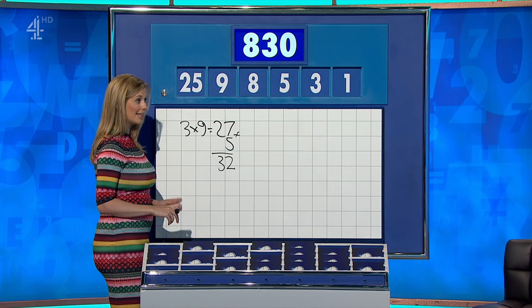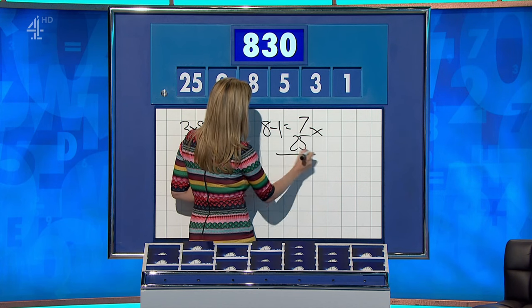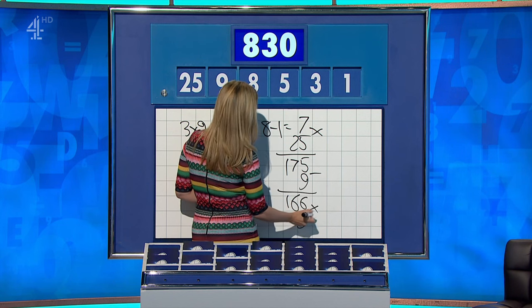Have you got 830? Yeah, a couple of ways. One of them: 8 minus 1 is 7, times that by 25 for 175, take away 9 for 166, and times it by 5 — 830!